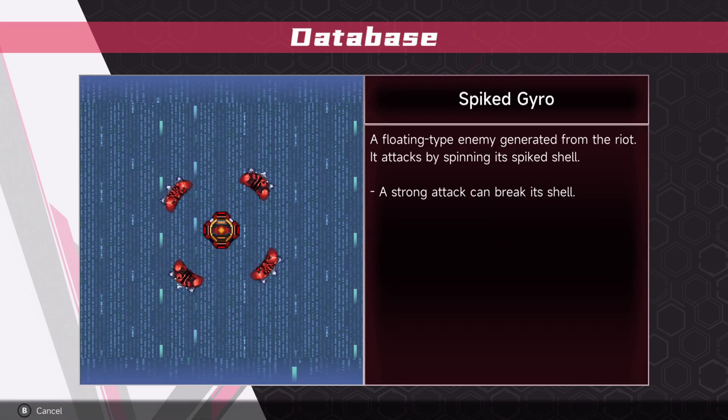Fire shot is really good for dealing with enemies that hide behind walls — it's an equalizer against some of the more annoying ones. Spiked Gyro — a flowing-type enemy generated from the riot, attacks by spinning its spiked shell. A strong attack can break the shell, or in this case I just used the fire shot. White Road Dagger — a security device infected by the riot, intended to escape by timers; automatically charges at nearby riders. Easily destroyed — not much of a threat to operators. Why do I skill practice?